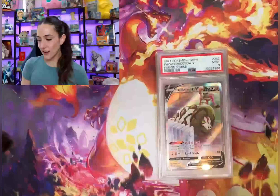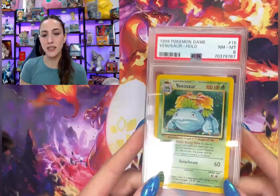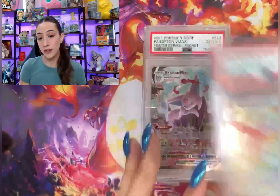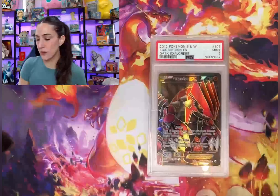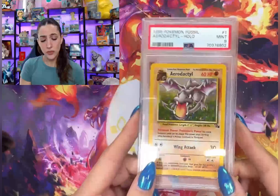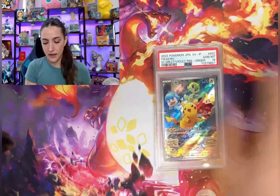Charizard base set holo got a 7 — oh, I'm very happy about this one. I just love the surprise of seeing them come out of the box and seeing what grades I get. Another 9 — these are all from the $15 TCG special and non-sports special, by the way, from a couple months ago. PSA often does a lot of specials like that, so make sure you guys keep your eyes peeled and make sure that you're a Collector's Club member because we get special perks like that.